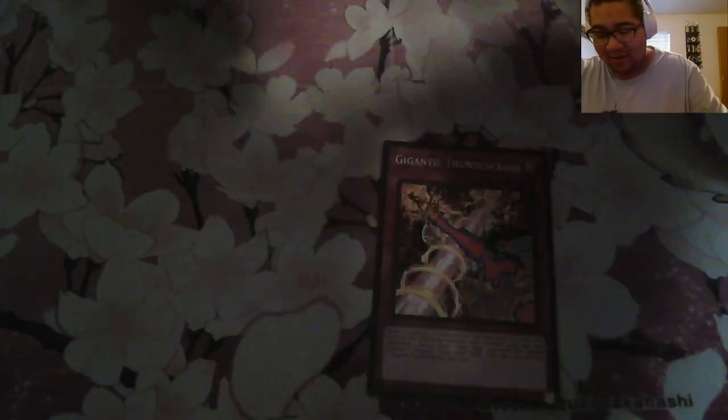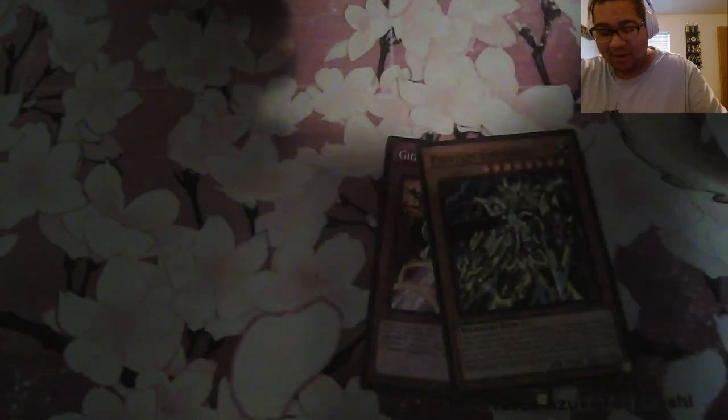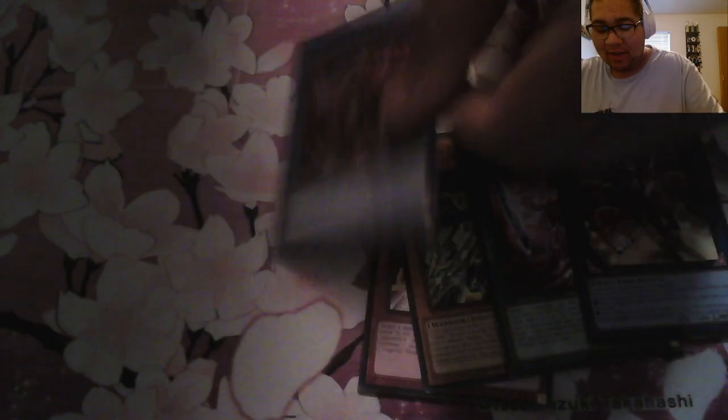Gigantic Thundercross, Photon Emperors, Castura Overlap, Super Producer. Okay, this card is nuts — Dogmatica Albazoa. Yeah, this card is absolutely nuts. Gishki Necromere, Bio Insect Armor, Siri of the Silver Wing Axe, and Red Vinegar Crossing, or whatever it's called.